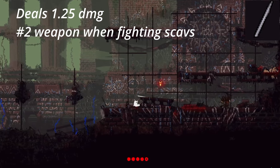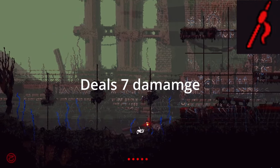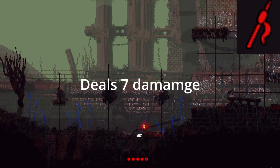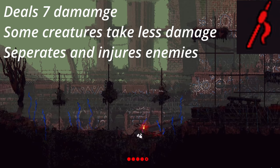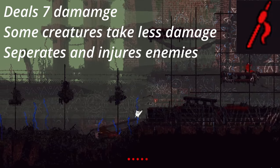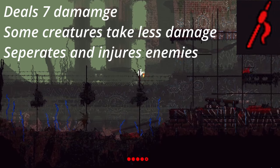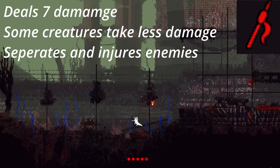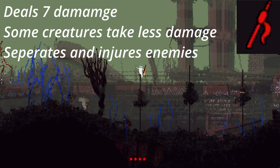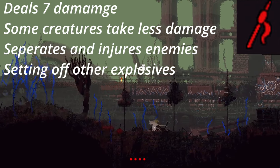Explosive spears deal 7 damage, capable of one-shotting most lizards and heavily injuring vultures. Some creatures, such as red lizards, take less damage than the normal amount. I said it's better to use regular spears than explosive ones when fighting scavengers, but explosive spears are not useless — they can send nearby scavengers flying in different directions, useful for separating or injuring them and setting off other explosives.